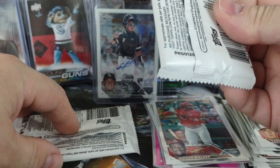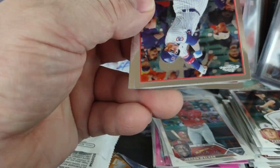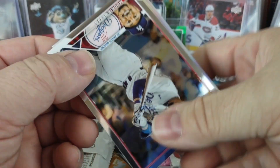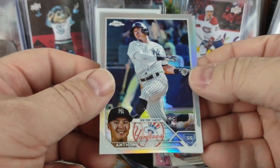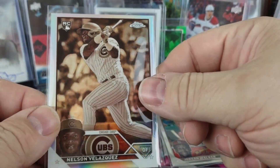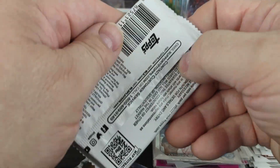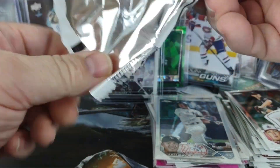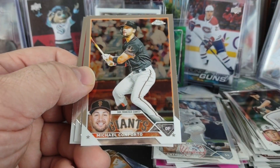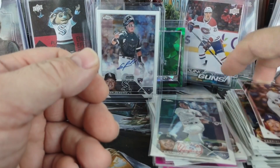Only two packs to go. This one feels like it has the extra card so this one probably just has four — oh no, this one's got five as well. Ian Happ, Brian Reynolds, Mookie Betts, Anthony Volpe refractor, and Nelson Velasquez for the Cubs — a little off-center left to right but not horrible, seen worse. Last pack only has four cards even though it felt thicker, just because of the bowing. Shane Bieber, Michael Conforto, Gabriel Moreno rookie, and Miguel Vargas rookie for the Cubs.